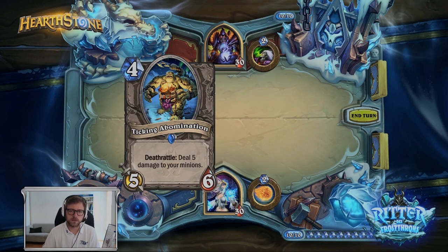Maybe something like an inverse Auchenai Soulpriest will be printed — I'm not sure yet, I haven't seen all the cards of the new expansion. That could work together with this card. If the Deathrattle effect gets reversed into a heal or something, the downside is so big that you kind of have to reverse it or combine it with other cards to make it a buff. Then this card would be really amazing. We'll see what the new expansion brings.